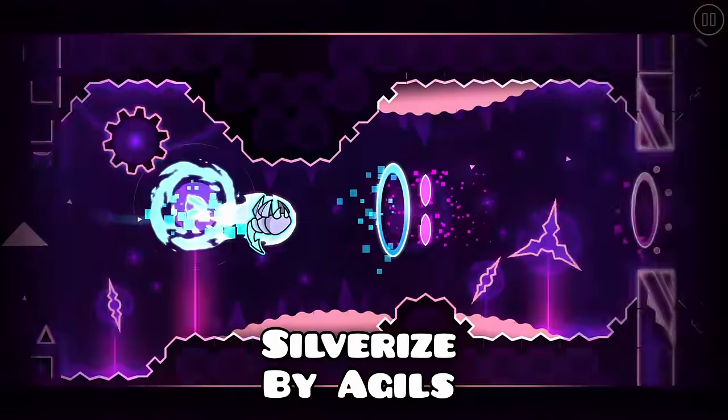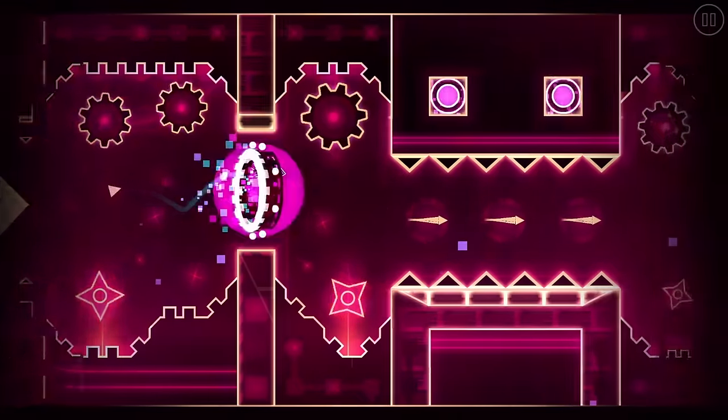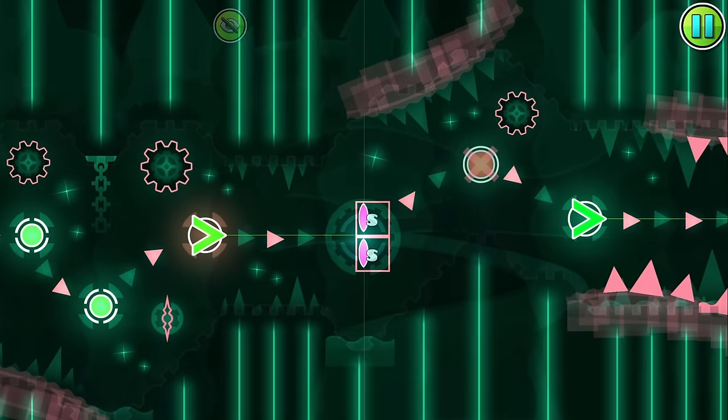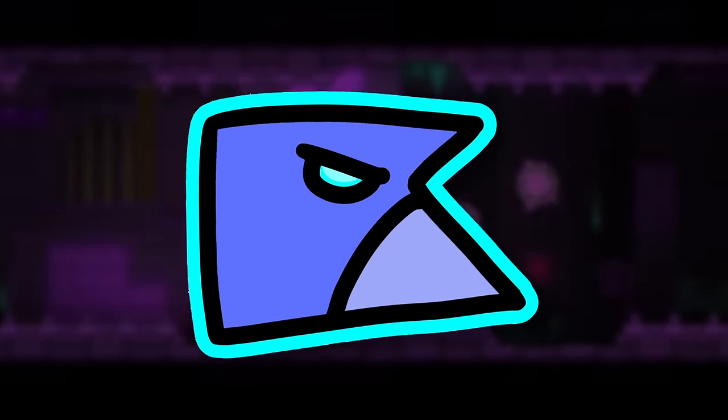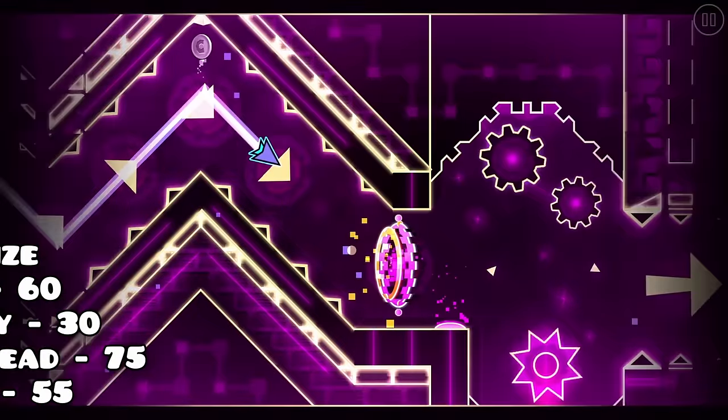Silver Eyes is another level that was problematic with its gameplay, being one of the hardest levels to read in my investigation so far. For example, one orb tells you it's fake after you hit it, which is very helpful when a cube's ashes are on the ground. While it wasn't that hard, it was far from beating Is.